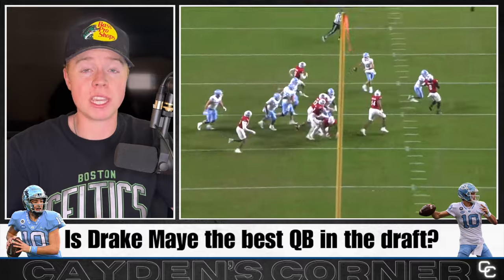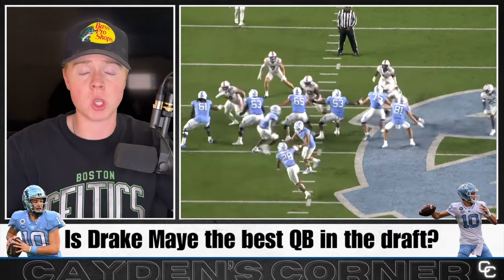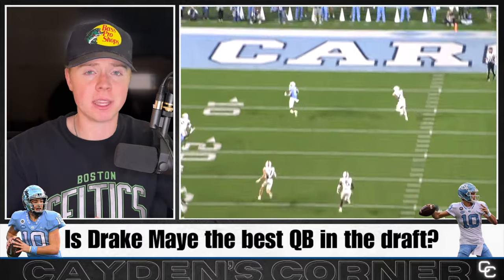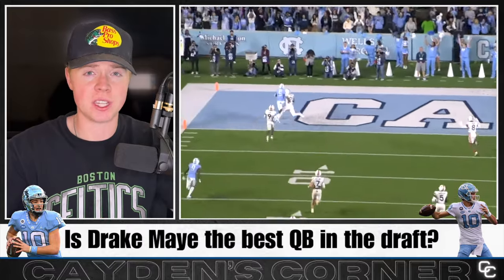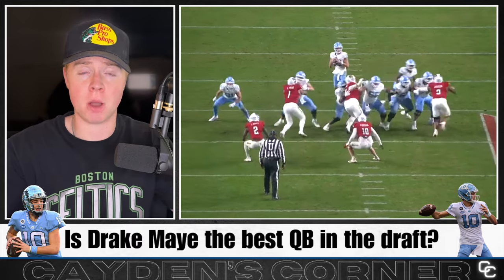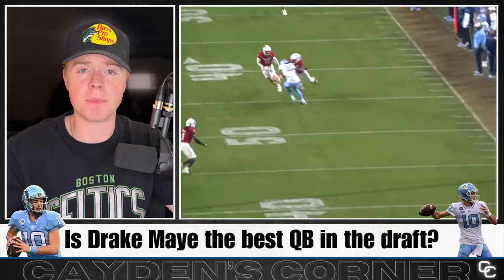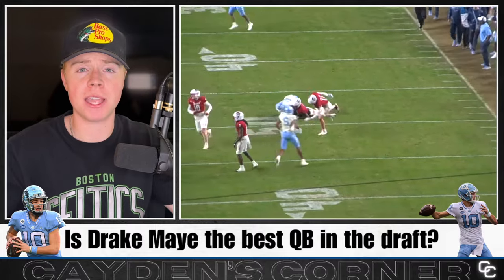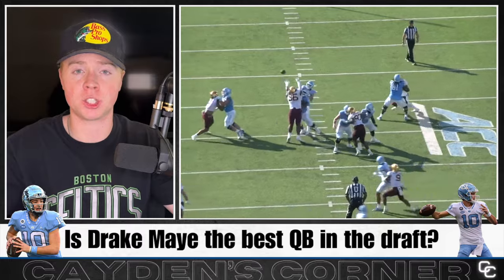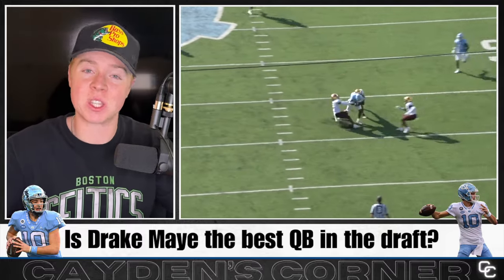Looking at the pros, he has a ridiculously talented arm and is easily the best deep ball passer in the class. He also possesses elite arm strength and great velocity on his passes. He has ideal measurables standing at 6 feet 4 inches tall, weighing in at 230 pounds, and is very mobile for his size. The NFL is very much a copycat league, and Drake Maye's play style is very similar to guys like Josh Allen, Justin Herbert, and Trevor Lawrence. But let's dive into the film and see if Drake Maye is the real deal.